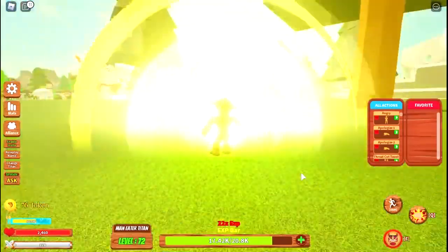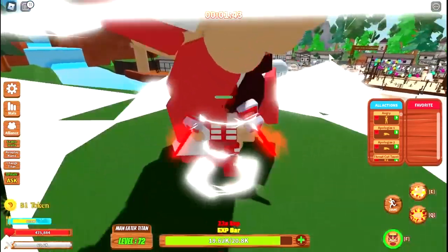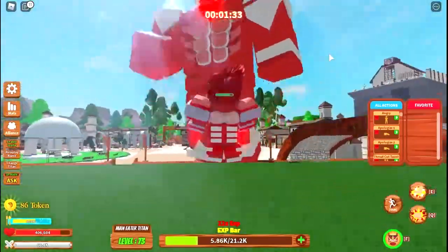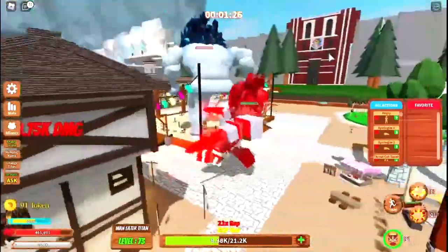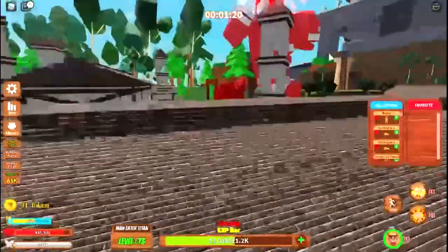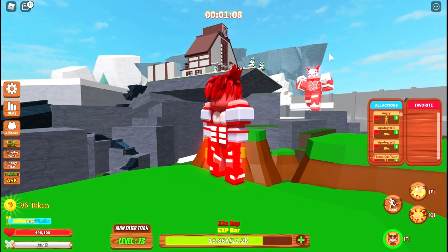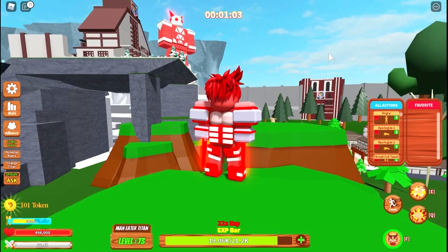Let me come to Titan again. You can try fighting people, and this is the timer you have up here. This person is probably going to kill me — actually I'm going to kill them. They're trying to run from me right here. I'm just killing people apparently. This is the map — it is pretty big. Cool map.